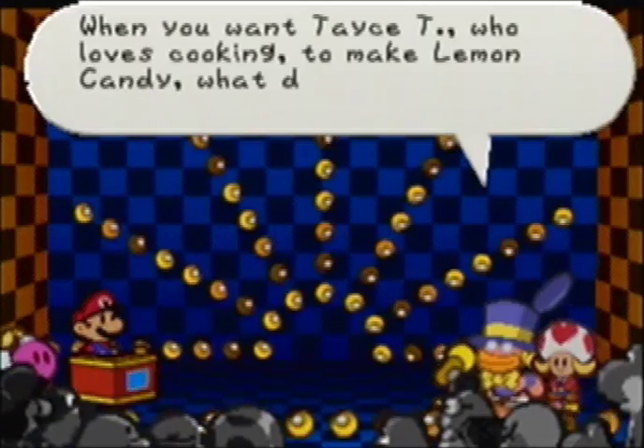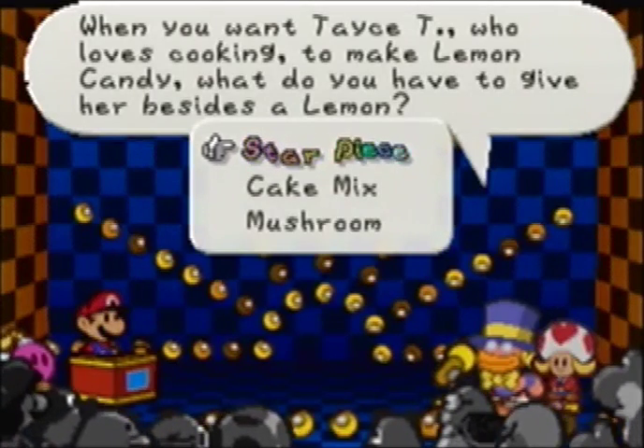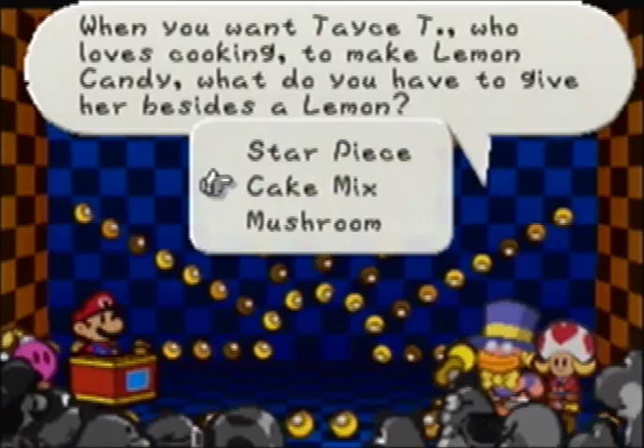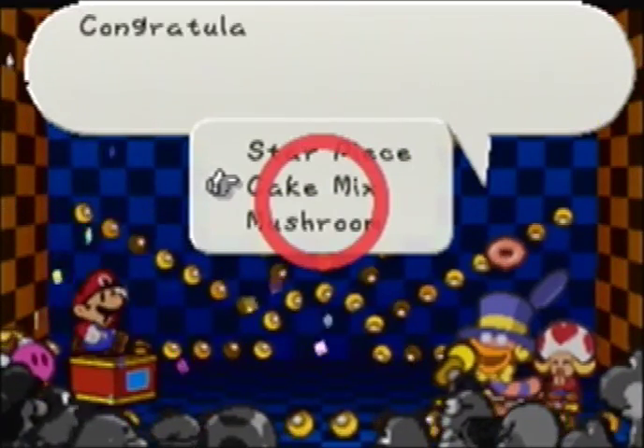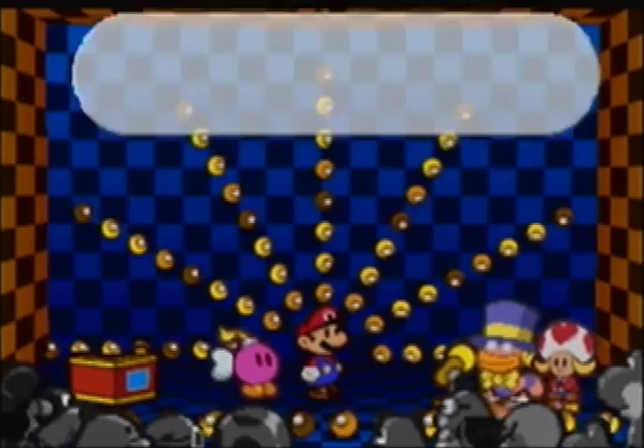When you want Tayce T. — who loves cooking — to make you a lemon candy, what do you have to give her besides a lemon? I believe that would be Cake Mix. Yep, that is correct. That's one of the recipes we have to do when we get to Tayce T.